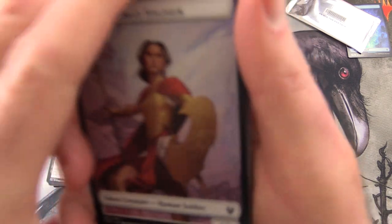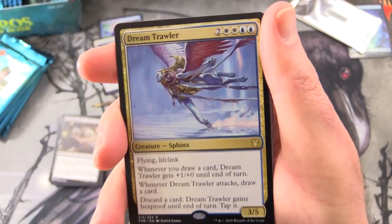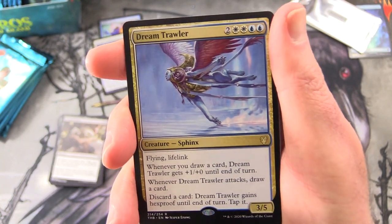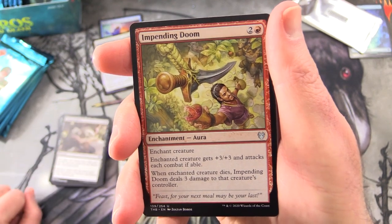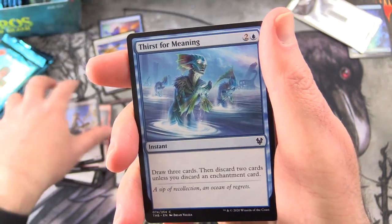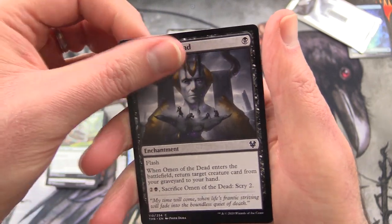We've got a Human Soldier token, a Forest, and a foil Archon of Falling Stars. Dream Trawler is the rare — Creature Sphinx, 3/5 for 6 with Flying and Lifelink. Whenever you draw a card, Dream Trawler gets +1/+0 until end of turn. Whenever it attacks, draw a card. And if you discard a card, it gains Hexproof until end of turn. This sounded pretty strong from the pre-release. Uncommons: Impending Doom, Dawn Evangel, Whirlwind Denial. Commons: Sertessian Skirmisher, Incendiary Oracle, Venomous Hierophant, Gorgon Cleric — so Gorgons are here — Thirst for Meaning, Omen of the Sun, Hyrax Tower Scout, Chain to Memory, Moss Viper with Death Touch, Omen of the Dead. So we've got Erebos there — one God pull already. Can we add to the tally?